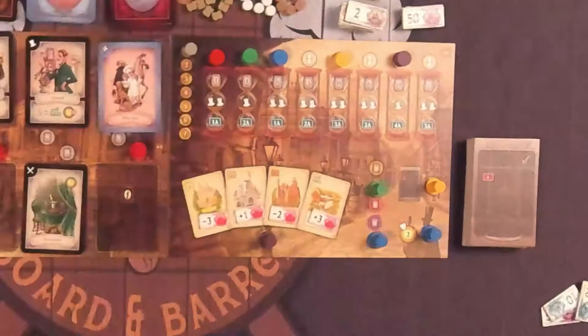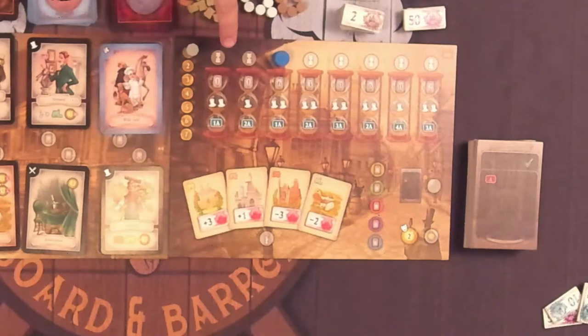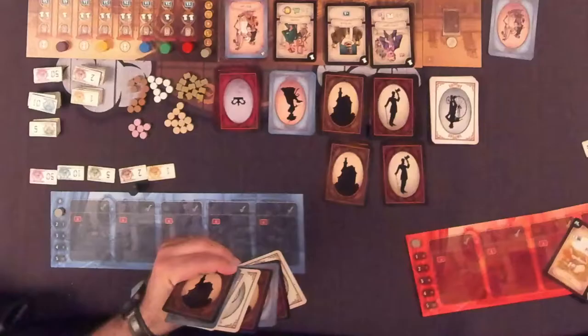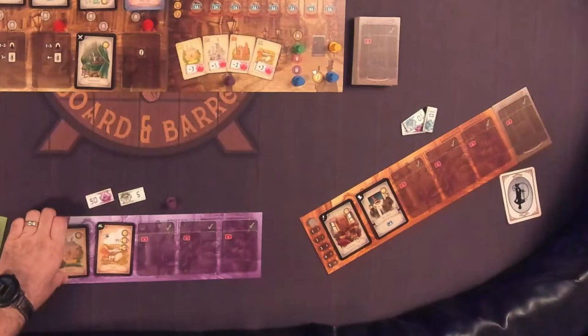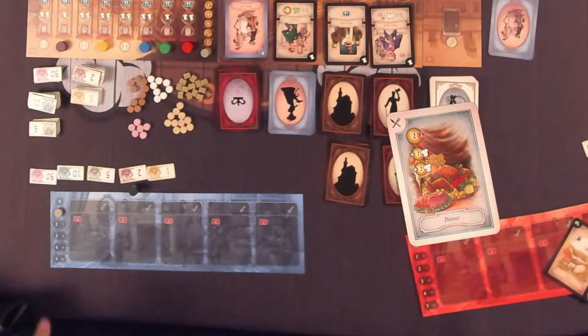Moving on to the Actions phase, you'll start by putting your action counter on the space corresponding to the number of actions your hourglass says you get. Then, in the turn order determined by those hourglasses, each player takes one turn using as many cards as they want. You can play cards from your hand or activate cards on your player board that you've already played. Each card will indicate how many actions it takes to use it, and you'll move your action counter accordingly. If you don't have enough actions for the card you want to use, you'll have to wait until a later round.